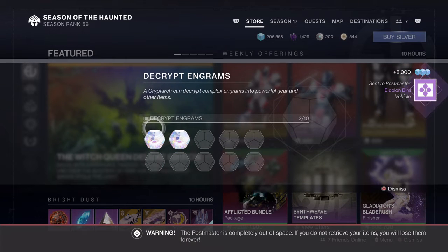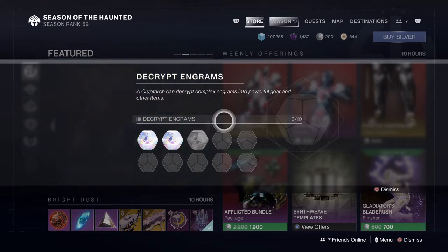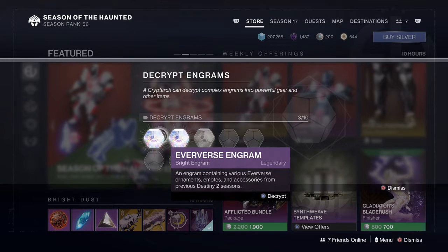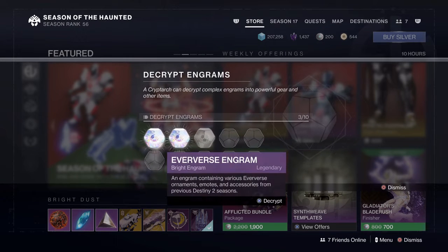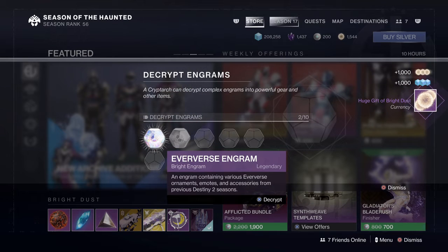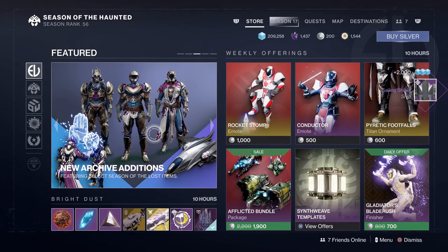Got too much in the postmaster, I'll just quickly empty that. Alright, final two Engrams. Come on, Tess, give me something good. Huge bright dust. Give me some exotic — last one. Another ship.